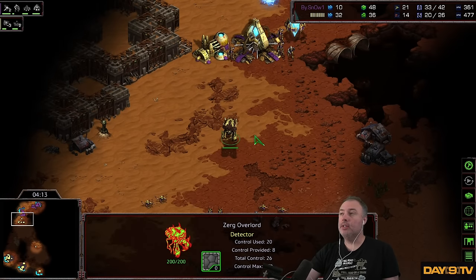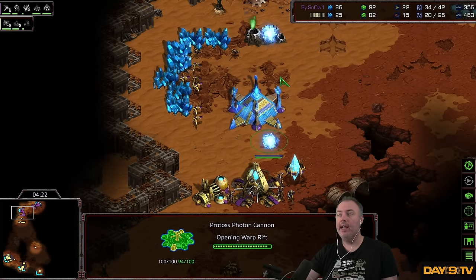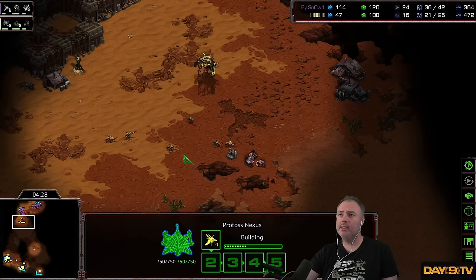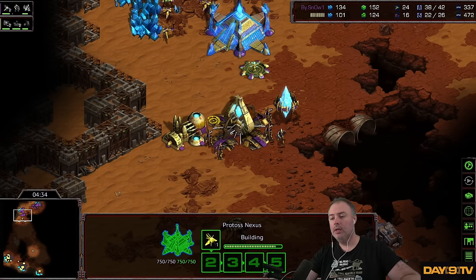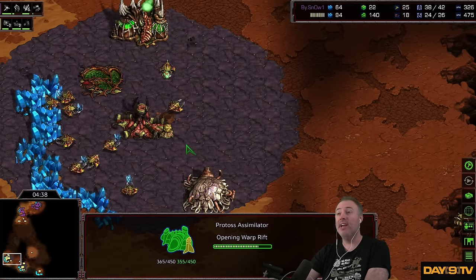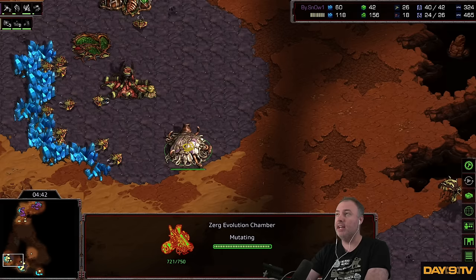Getting Zergling speed, keeping a sharp eye on this overlord — did any other probes come out? No. Alright, I can leave all six of these right here and I know I'm safe. I've seen Soma do this a lot — get some zerglings with speed and shut down the Protoss' ability to do scouting. Then the Zerg can be greedy, more efficient with drones. Figuring out when you can and can't make a drone is a nightmare in this game.